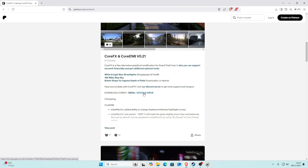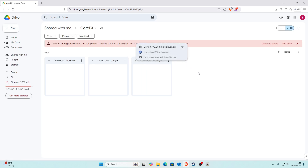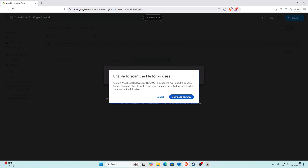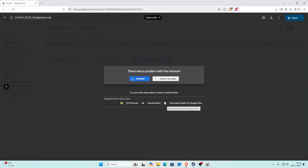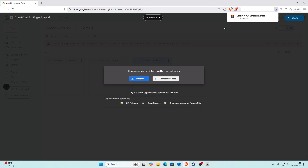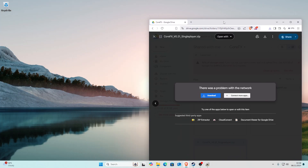Once you've clicked the Google Drive link, it'll take you to a Google Drive page. We're going to need the single player version since we're installing this for single player, so just click on the single player one and double-click it. You'll then see a download button — click the blue download button. It'll say 'unable to scan file for viruses,' just click 'Download anyway.'